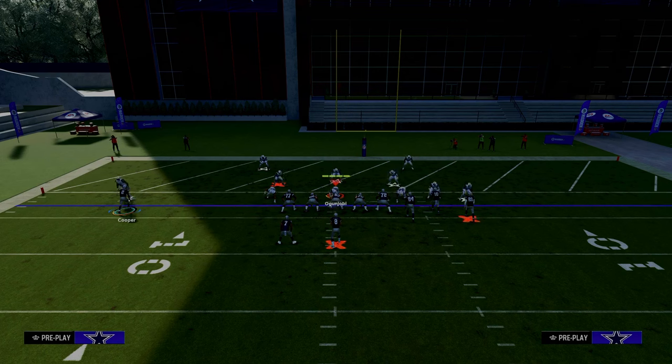The Madden red zone — really the 10-yard line and in, especially the goal line area — is the hardest place to score because a lot of your routes are going to run themselves into coverage, run out of the back of the end zone, or stop randomly. So how do you pass in the red zone? How do you pass inside the five? This video is going to show you how.